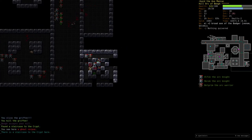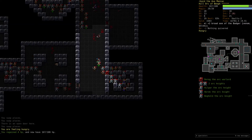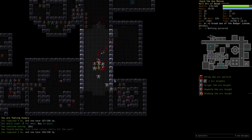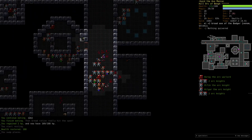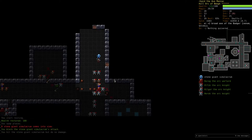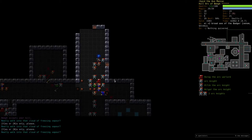It's the staircase to the Crypt. Let's eat some rations here. When they got rid of item destruction, liquid flame got significantly less dangerous.